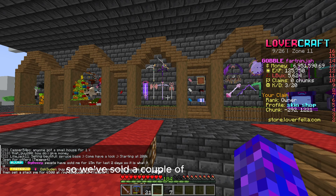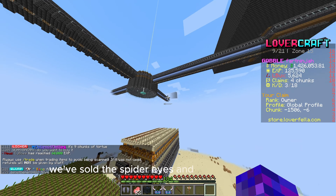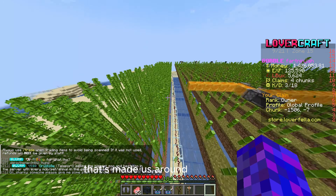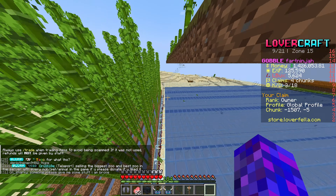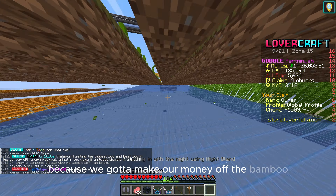We've sold a couple of fireworks and made probably around 200-300k. We've sold the spider eyes and the blaze spawners — that's made us around 600-700k. We're just harvesting all the bamboo because we've got to make our money off the bamboo. You know the drill.